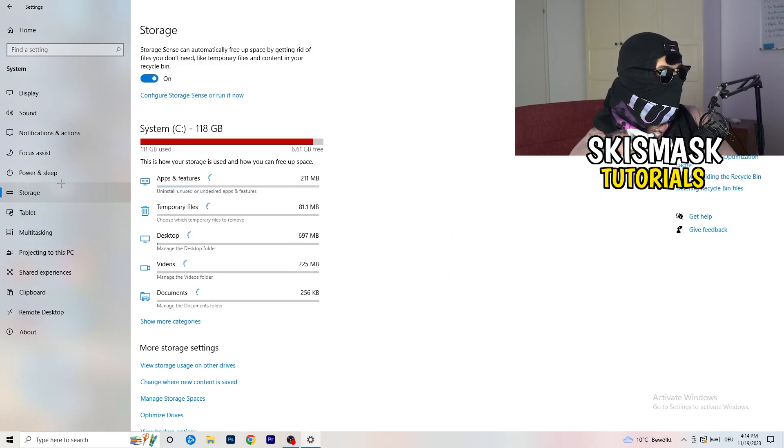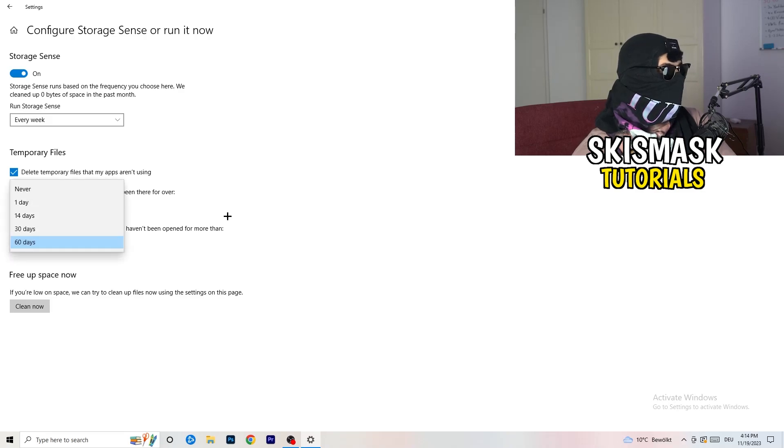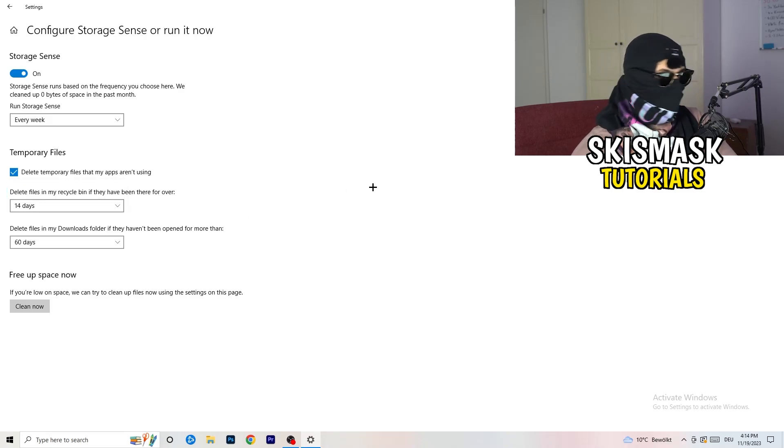Close that and go to Storage. Click on 'Configure Storage Sense or run it now.' Turn it on. Set 'Run Storage Sense' to every week. Enable 'Delete temporary files that my apps aren't using.' Delete files in the Recycle Bin if they haven't been there for over 14 days. Delete files in the Downloads folder if they haven't been opened for more than 60 days. Then click 'Clean now.' Go back twice.